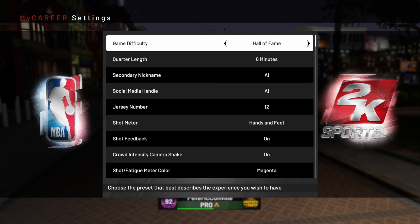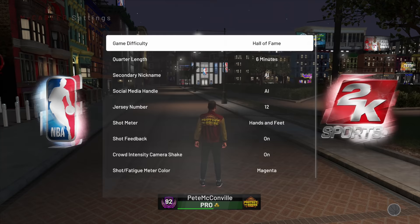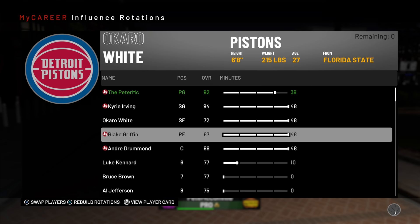Next thing is your game difficulty and quarter length. You want to put Hall of Fame difficulty. For quarter length, I would not start on six minutes — start on 12 minutes. I'm at the point where I can play six-minute quarters, have like 105 points in a half and sim out, but I've gotten really good at this. Start with Hall of Fame on 12 minutes and you'll end up changing it as you go along.